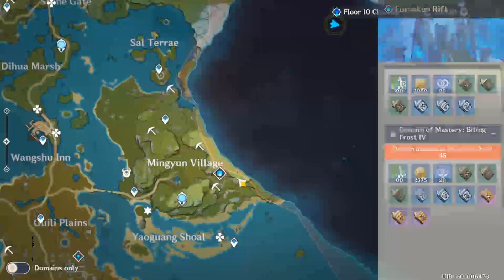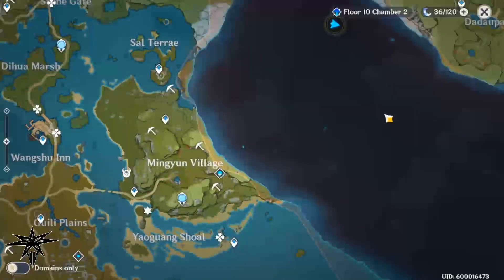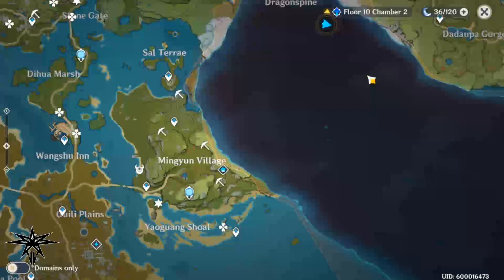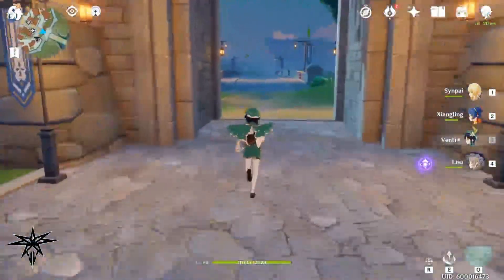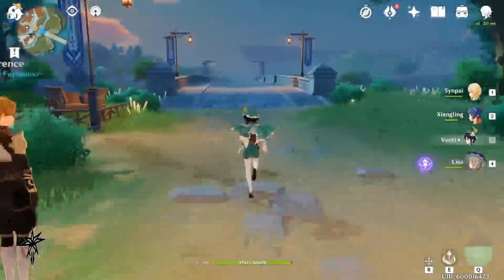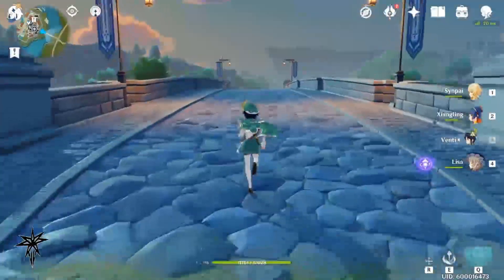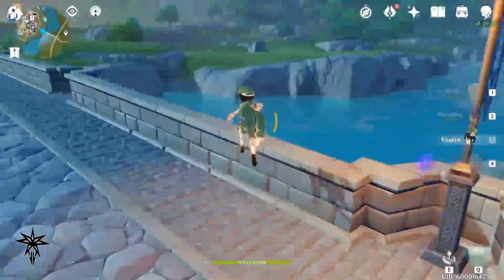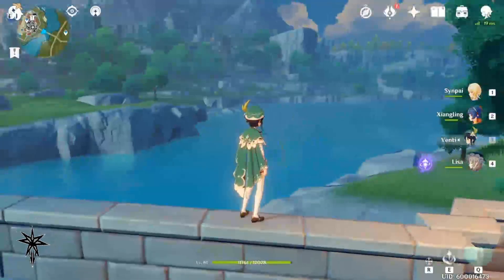My three core characters would be done after about six days of using my resin, which leads me to Sundays. Sundays are the best days to schedule your weeklies or extra boss runs since ascension domains are cluttered, but it's fine to run them any point during the week so long as you won't hit a new world rank that week and you don't need something tied to a specific day. For example, if I didn't need any Monday domains and was AR41, I could just run my weeklies on Monday.